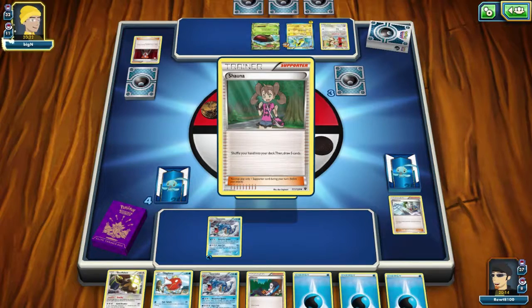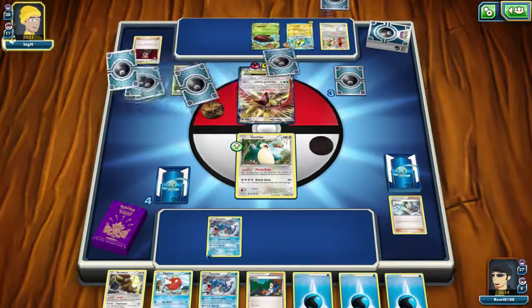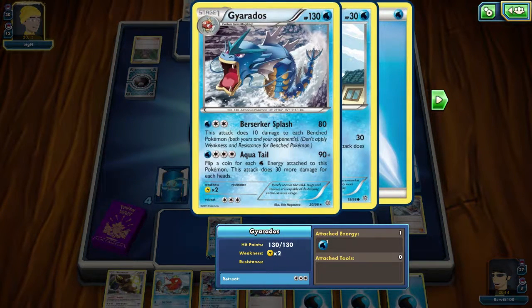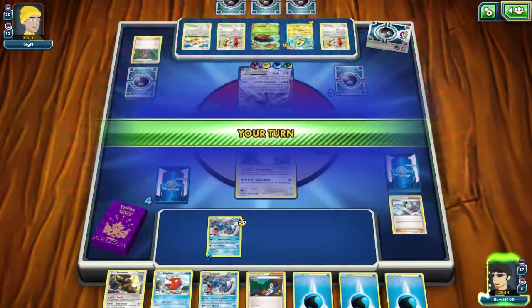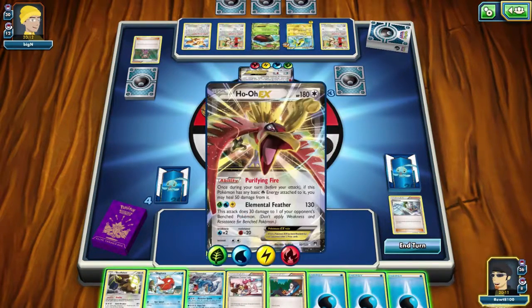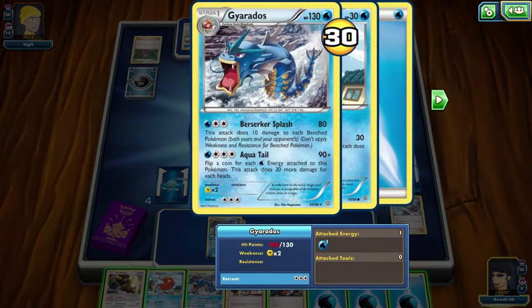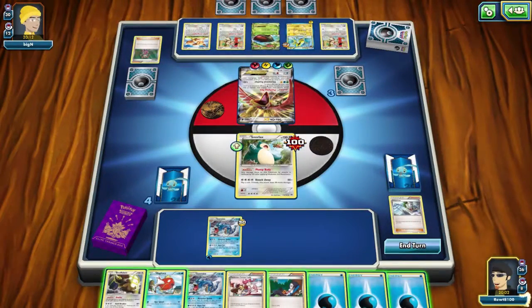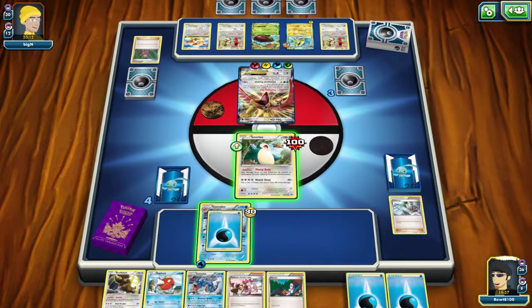I only have four turns to do this, and Ho-Oh will be able to heal itself too. So realistically I need a Muscle Band on my Gyarados and I need to deal max damage. If I get four water energies on this Gyarados — it has 180 HP — I would need three heads in order to take it out. That is doable, question mark. It's just not likely.